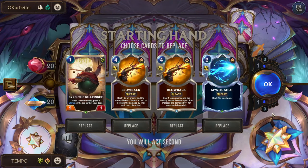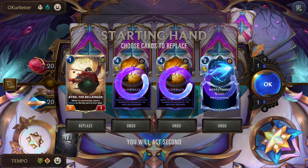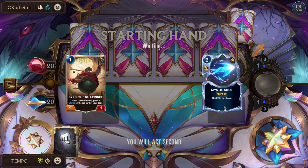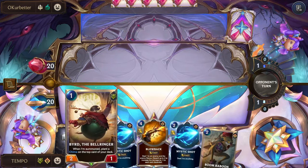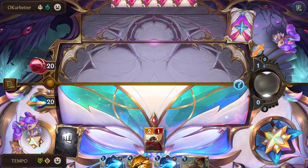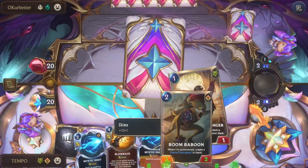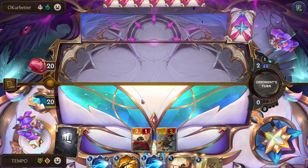For the example game, we're fighting Morgana Mordekaiser — a.k.a. M&M. We have Bird, Mystic, double Blowback — that's way too much Blowback. We want to draw into those later as finisher cards, so we pitch both. We definitely like Mystic Shot so we can react to their kill spells — if they try to use Hate Spike or Death Grasp, we can react and nullify it. We drew back into a Blowback and another Mystic. Let's do Bird on turn one. Next turn our Boom Baboon or top-deck unit is going to gain +1/+1. We hit the Boom Baboon, so let's play that — we have a 2/1 and a 3/2.